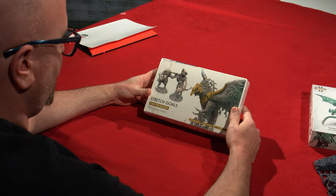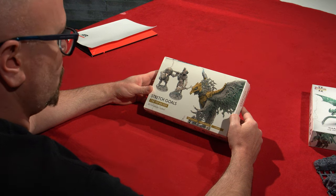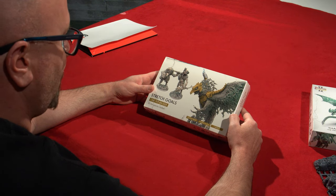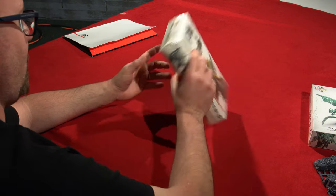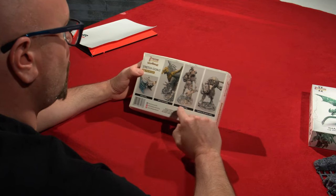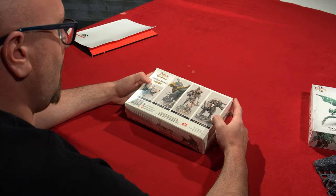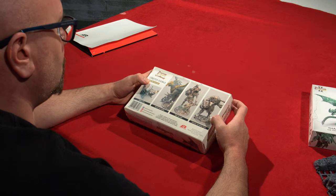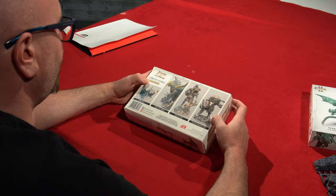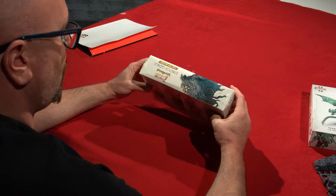Then it looks like we have stretch goals — four models in this package, one per backer. We have Rise of the Phoenix, a market stall, Pepe the Giant, and Ya Hazel the Hungry Troll. So we have a giant, a troll, a phoenix, and a market stall. Such wondrous variety.